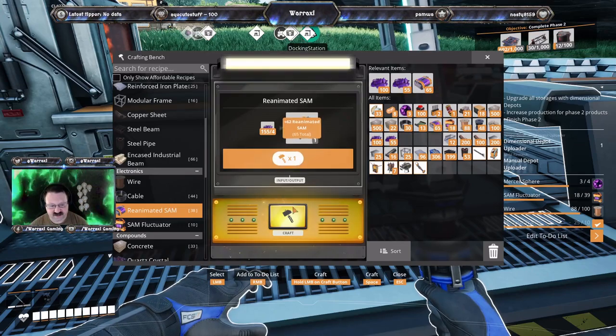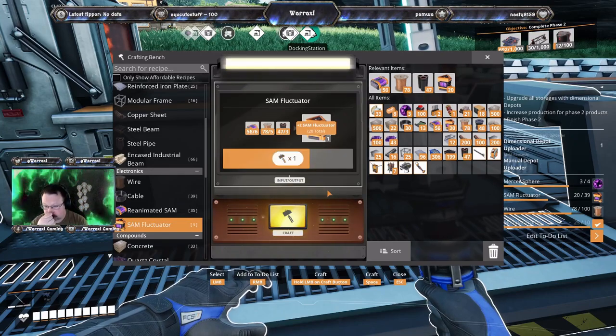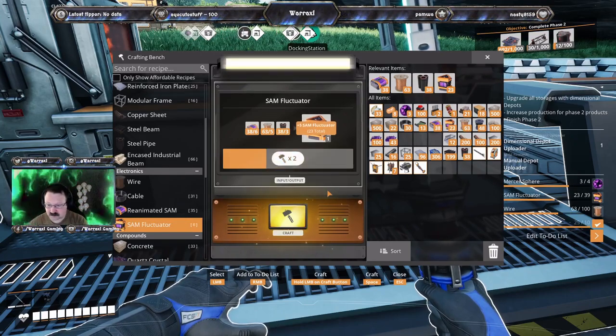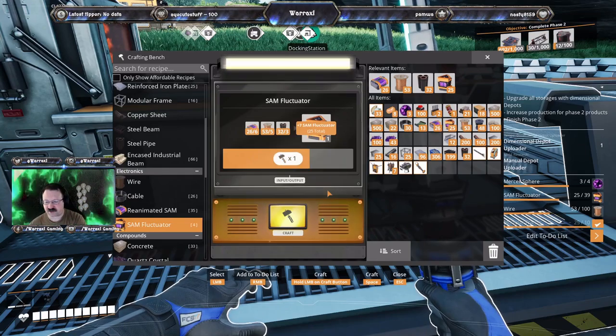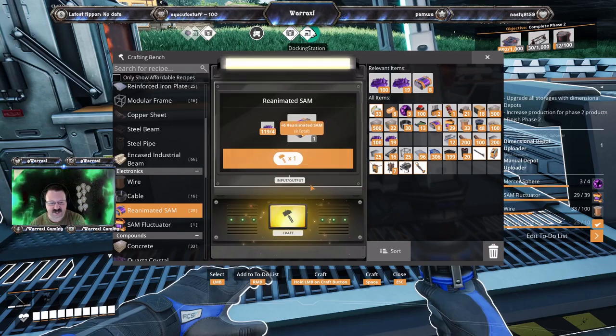Eighteen of thirty-nine, so we need eleven. That'll give us twenty-nine. Math's hard — nevermind. We need ten.